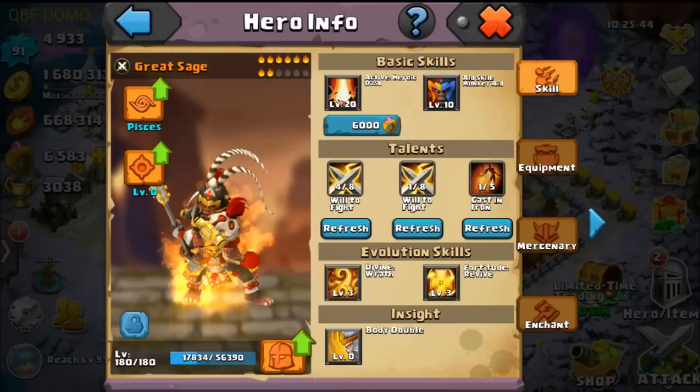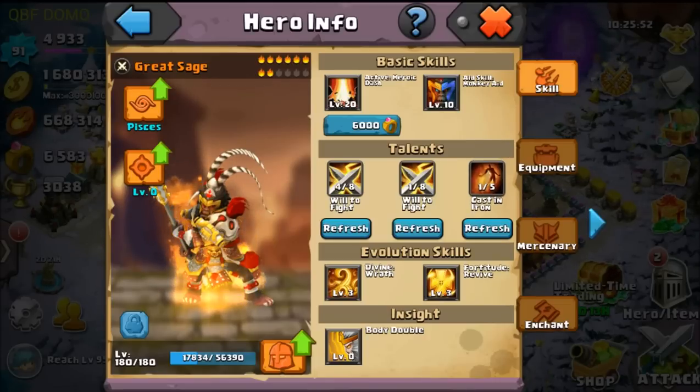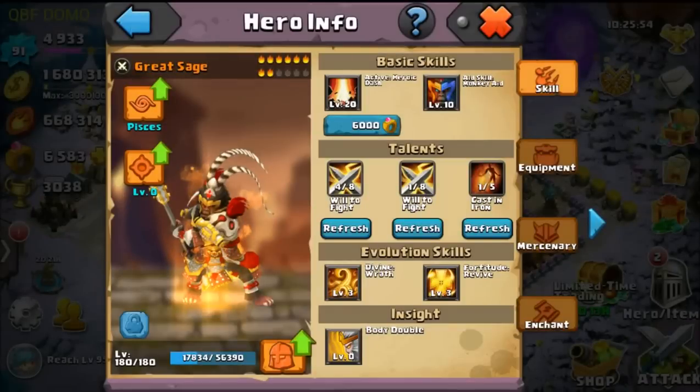Cast an Iron — basically what Cast an Iron does is it increases my Hero's HP. Now, Great Sage is more of an Attack Hero, so what I would like to do is get an Attack Hero with damage-boosting Talents like Will to Fight, Blessing Weapons, and quite a few others. I would say that Blessing Weapons is the best Hero Talent.